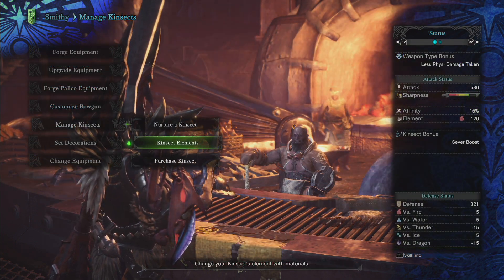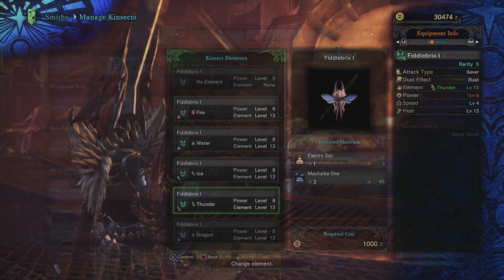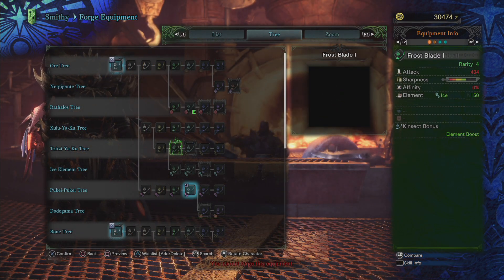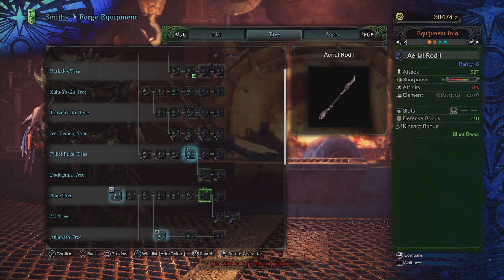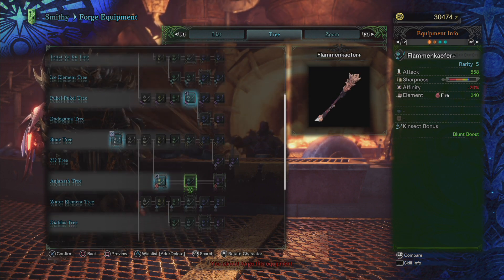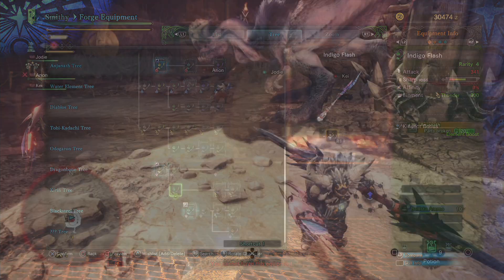Lastly, you have the option of choosing an element for your Kinsect, but note that as you gain elemental attack power, the raw damage of your Kinsect will go down. On the Glaive side of things, you'll upgrade these like you would any other weapon. The only thing to take into consideration is the bonus your Glaive gives to your Kinsect — try to pick one that complements your Kinsect. For example, you wouldn't want a sever boost Glaive with a Kinsect that does blunt damage, or if you have a really high speed Kinsect, you don't really need the speed boost buff.